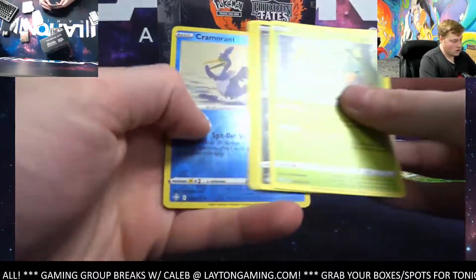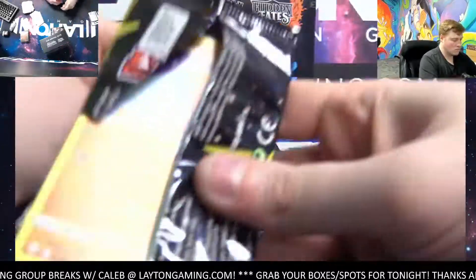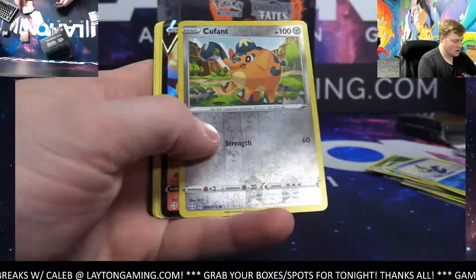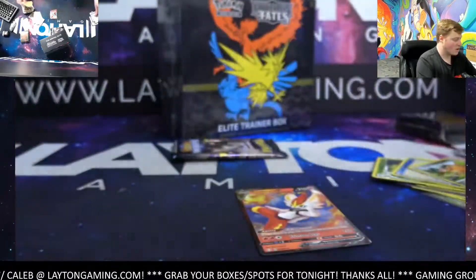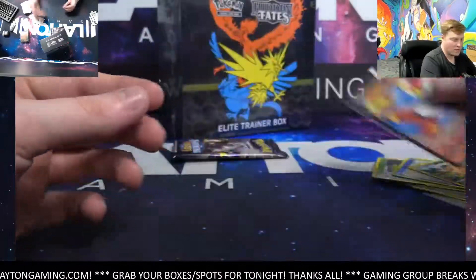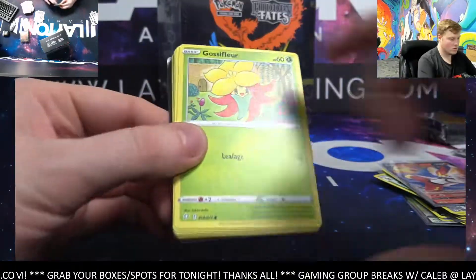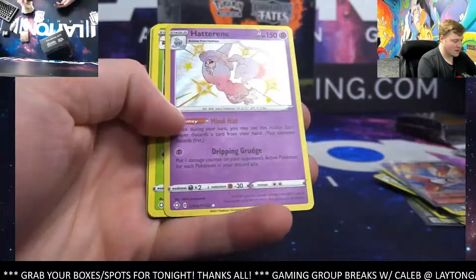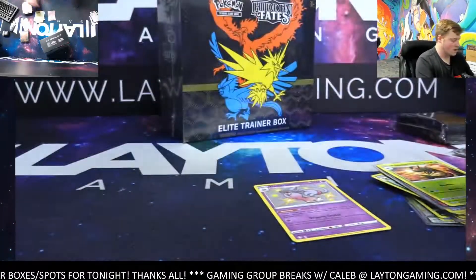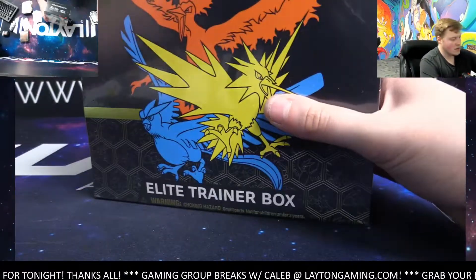Just a couple to go — Cramorant and Arcanine mega. Closer and closer to Hidden Fates. Cinderace V again, another one, same box, same exact box — two of them for you, fire. Last pack of Shining Fates — Hatterene shiny, not too bad for psychic. That was a loaded box, absolute stacks of shinies. Not too bad at all, and now Hidden Fates time guys.